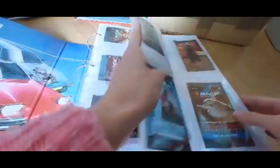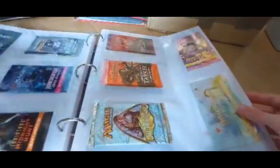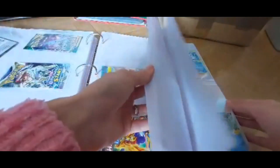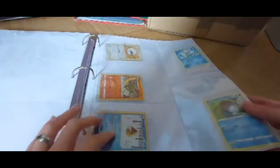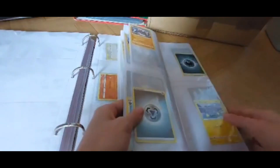In this random binder I keep all of the packs that my cards came in, so I know which packs or sets I've bought. There are also some Pokemon packs in there, some tokens, and my Pokemon cards as well, since I don't have a lot of them. All the way to the back of this binder we've got...